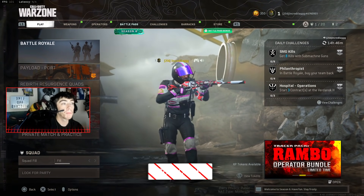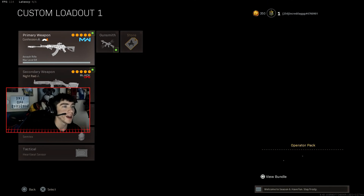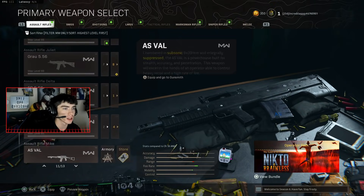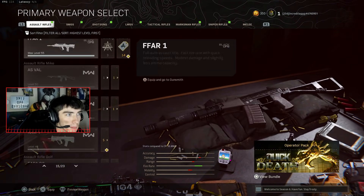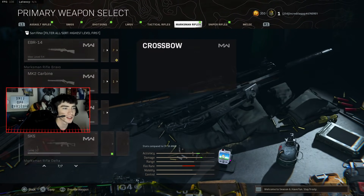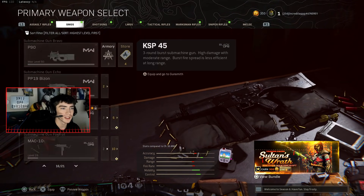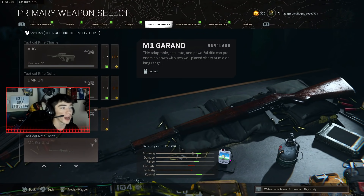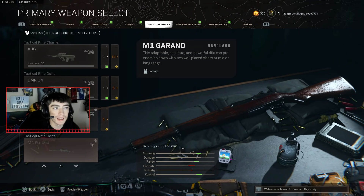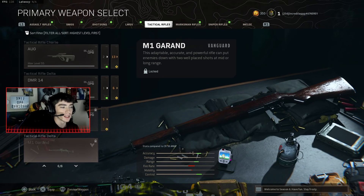All these rewards in the battle pass are free, but if you don't want to tier up the battle pass you can do a challenge to unlock these weapons for free in Warzone. Let's check it out — looks like there might not be a challenge for the STG 44 just yet. The M1 Garand has one — it's the Adaptable Act. But it looks like there's no challenge for the STG, so in order to get the base weapon you'll have to tier up the battle pass, which isn't a big deal since the tiers are free — you just play the game.